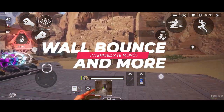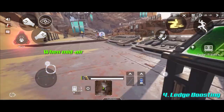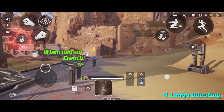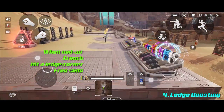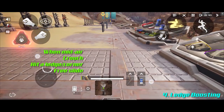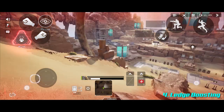Now onto the intermediate moves — this is where the real fun begins. Let's start with ledge boosting. When you're in the air in the crouch position and you hit a ledge, you will get a free slide. Ledges can be anything: a wall, a rock, a boulder, or even a control panel in the firing range. That's pretty much all there is to ledge boosting.